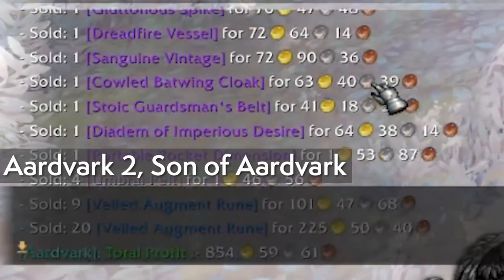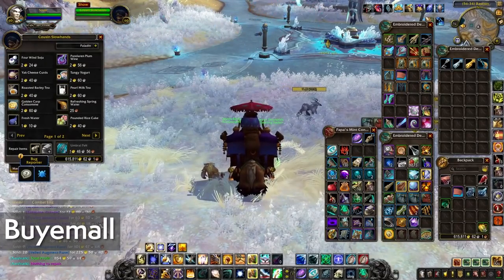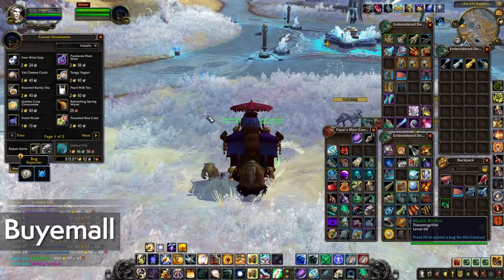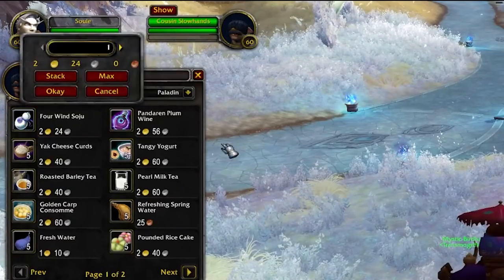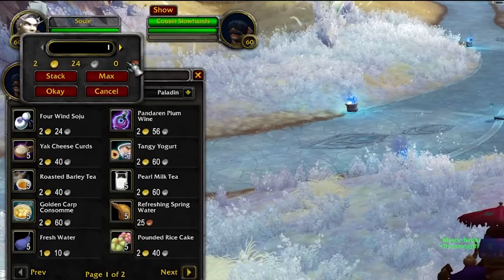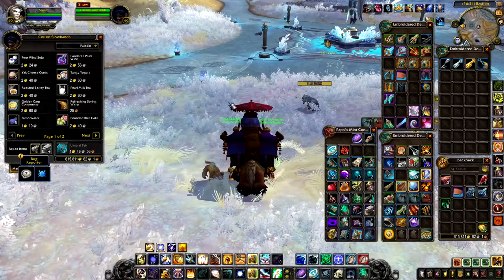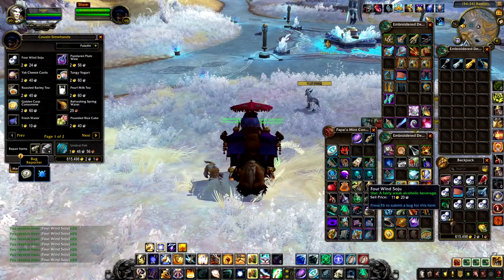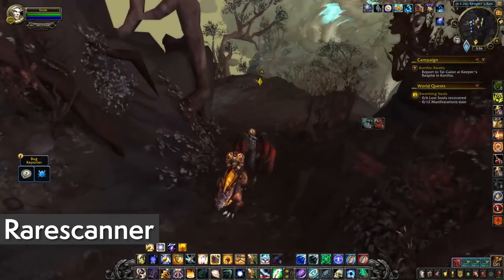For the crafters about to make some serious bank selling consumables and legendary base pieces, Buy Them All lets you accurately buy a whole bunch of whatever you need, down to pretty much the single digits, a whole stack, or max stacks. Then just watch the chaos as it fills up your bags.